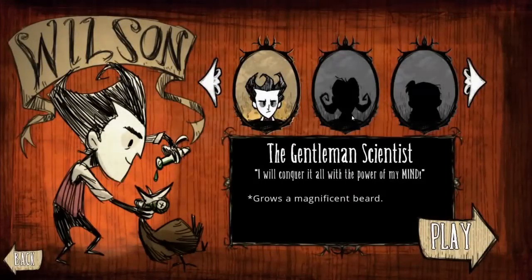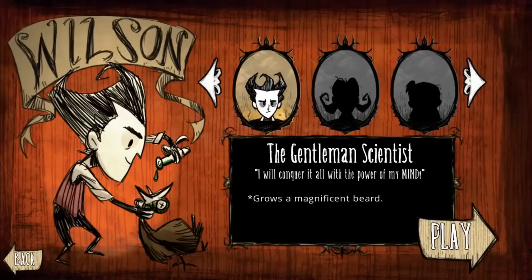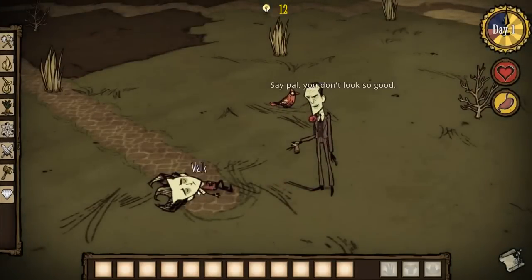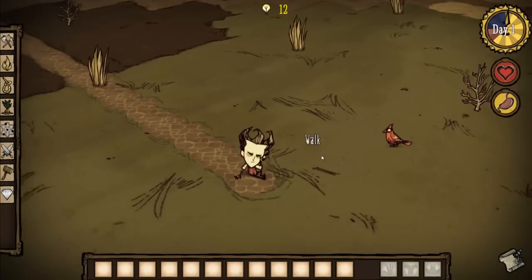We'll go ahead and make a new game. We got a few characters here to pick from. I haven't got much further to unlock them, but yeah. So let's jump right in and start the game up. So you start off kind of like sleeping there, knocked out. Some weird guy Maxwell appears and he disappears.